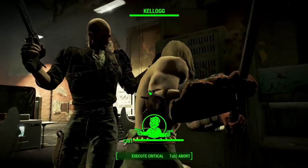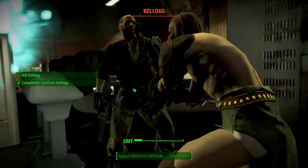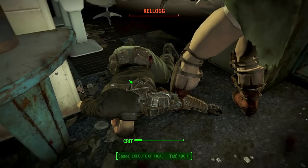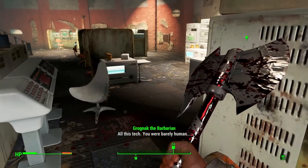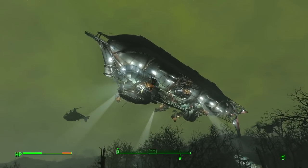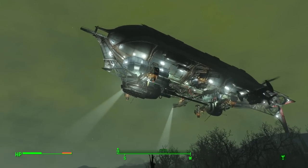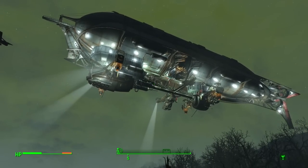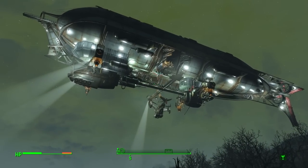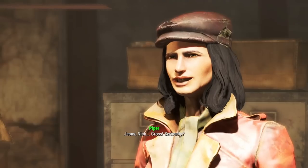Back at his office, Nick recognizes my son's kidnapper as Kellogg and happens to know where he lives. I get the key to his house from the mayor's receptionist and let myself in. A secret button reveals Kellogg's hidden room. Dogmeat gets a whiff of Kellogg's scent and leads me right to him. Our trail leads to Fort Hagen, where I kill a bunch of synths. When I find Kellogg, he approaches with his hands up, so I take the opportunity to plant my axe in his head. I take a piece of his brain as a trophy. Leaving Fort Hagen, I see the Brotherhood showing off their new airship, the Prydwen.